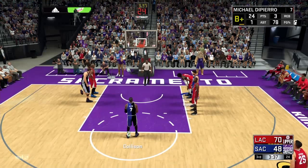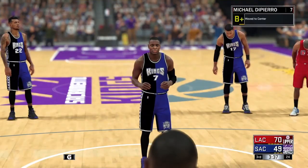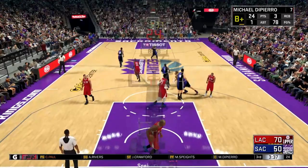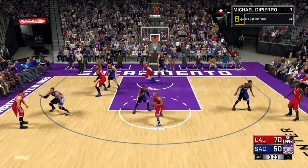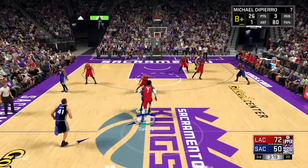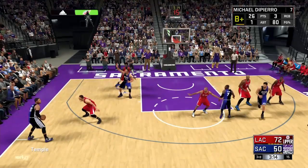If you really want all the Amethyst badges, then fine, go get it — but again, not worth it, not needed. Those are really all the badges you need to know. The most needed badge is Posterizer, obviously, for the Athletic Center. Lob City Finisher is actually really good, but it's not 100% needed. Posterizer is the only main badge you really need, because One Man Fast Break — you're not a point guard bringing the ball up. Lob City Finisher helps, but it's not a must-have. Posterizer is the only one you really need.